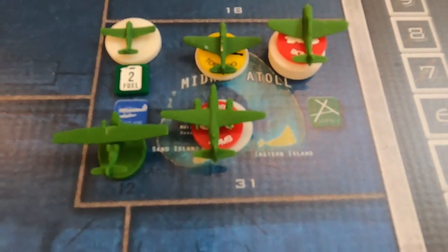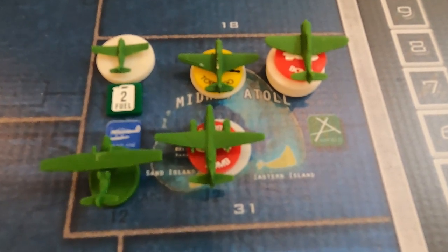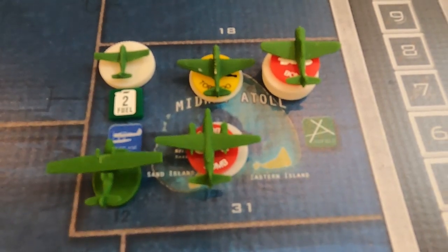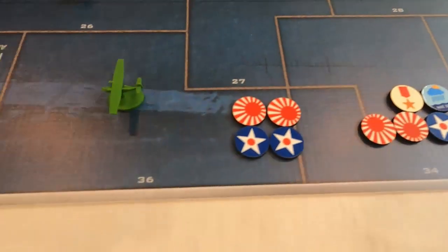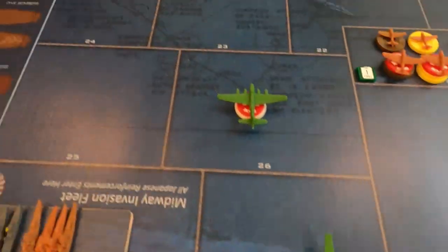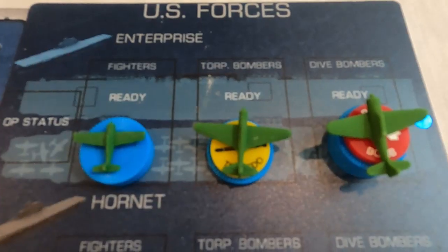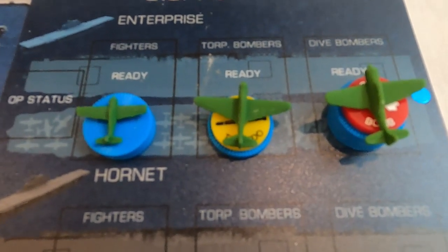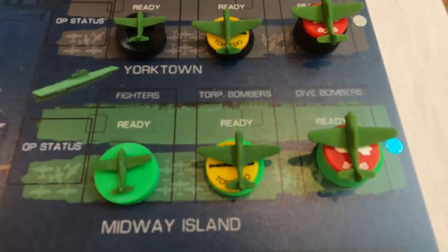Now let's look at the Americans. The Americans start at Midway with two fighters on CAP, a Catalina ready to launch, one B-26 torpedo bomber, and five dive bombers. On the map they also have Catalinas in zones 20, 36, 11, and 4. Ready for reinforcements are the Enterprise, Yorktown, and Hornet. Each carrier comes with four fighters, two torpedo bombers that only carry torpedoes, and six dive bombers — they're all the same in terms of what they carry. Midway also has six anti-aircraft guns.